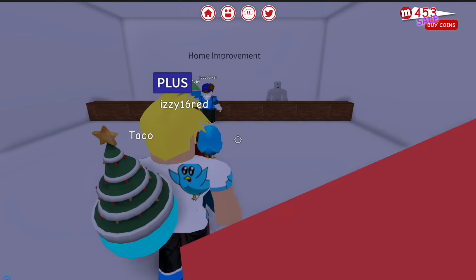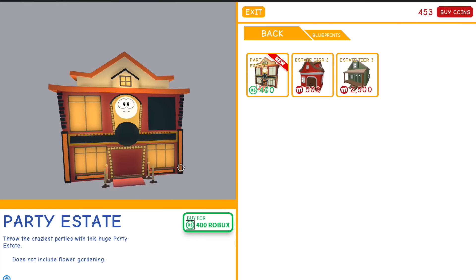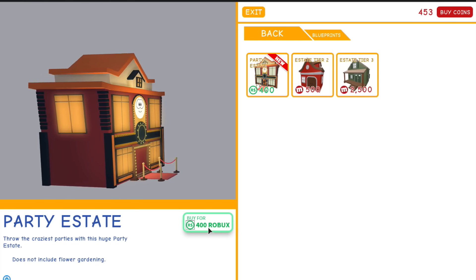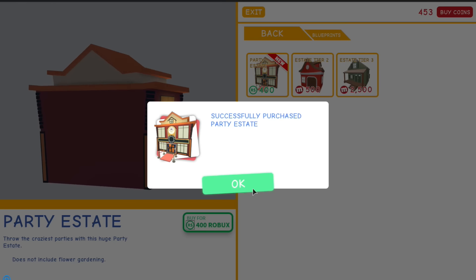So we're gonna go into home improvement and buy the new house. I've been waiting for a new house for a long time and I'm so excited. Okay, blueprints — see right here, look, it's the party estate! It looks so cool. I'm so excited. It looks like there's an upstairs, right? Maybe it's just got really high roofs. Let's just go and buy this. Buy with Robux — yes, please. I want this, I need this in my life. Buy it!